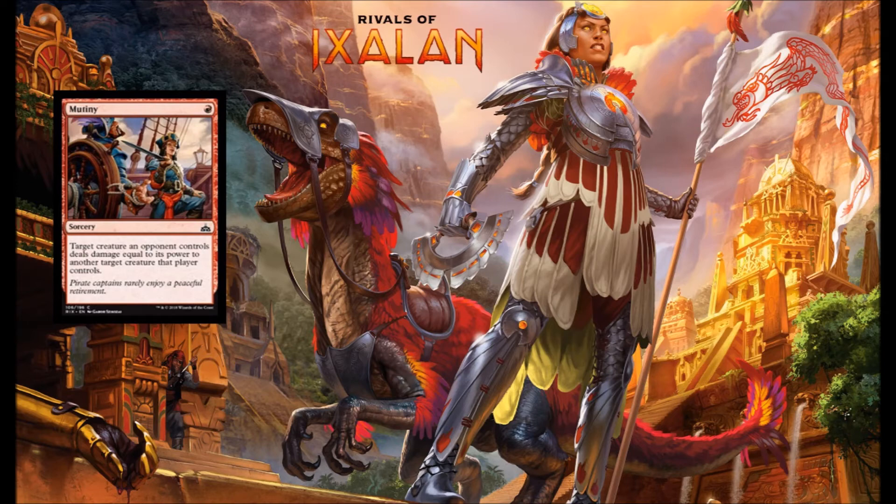Next we have Mutiny, one red for Sorcery. Target creature an opponent controls deals damage equal to its power to another target creature that an opponent controls. This is like a really dialed-back alpha brawl. It's not a terrible card. It is situational — there will be points in the game where you might not be able to use it to kill an opponent's creature. But I think it probably could find a copy in your limited deck.